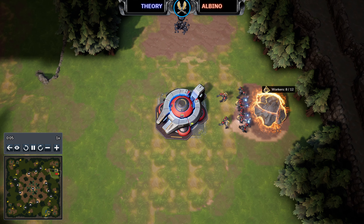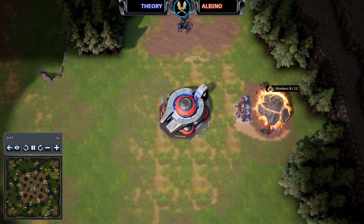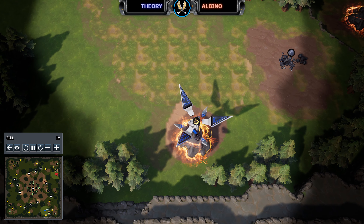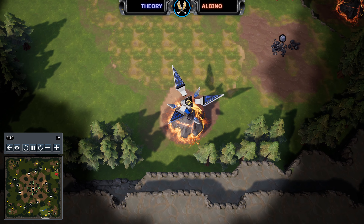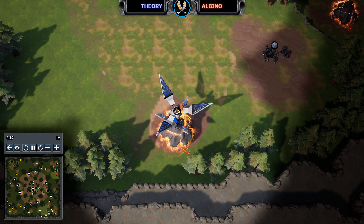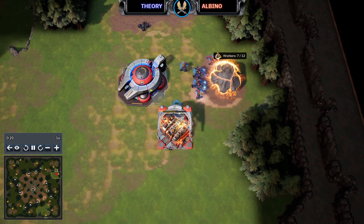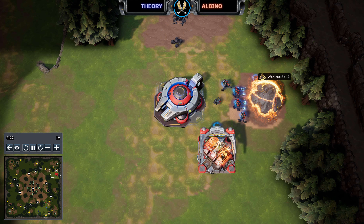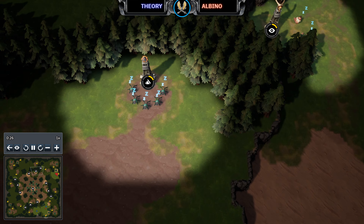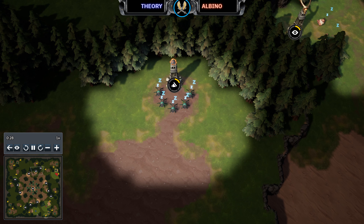Welcome everyone to a casted game for Stormgate. Today spawning in the northeast corner playing red, we've got Albino playing as the Vanguard faction. His opponent in the southeast playing blue is Theory playing as the Celestial Armada. Welcome to Lost Hope, the map for today. Hope you guys are having a great morning, good afternoon, good evening wherever you may be — we're going to be having a cracking game today.